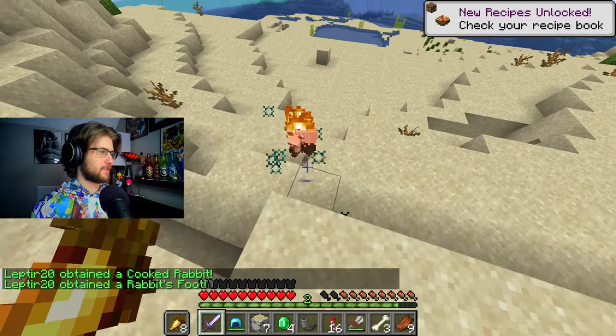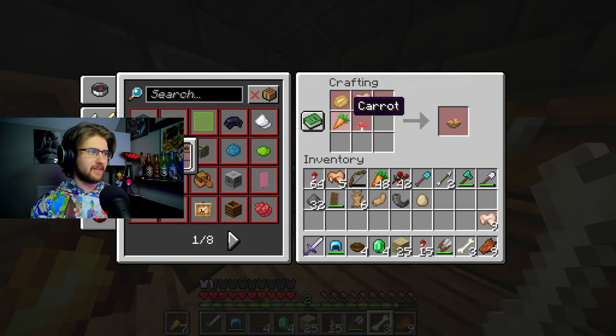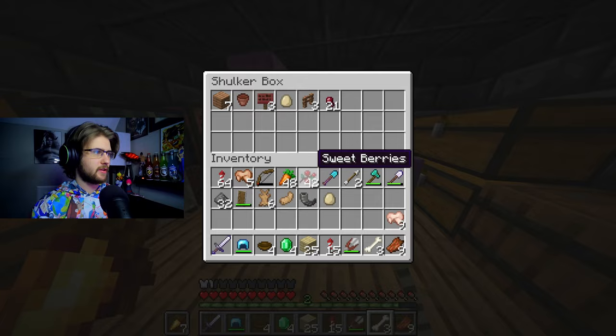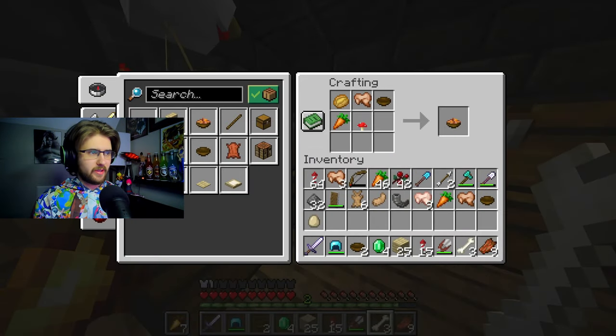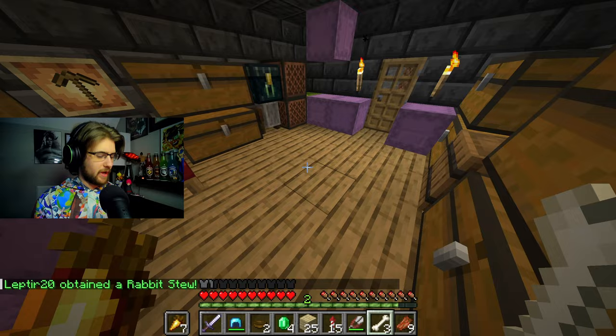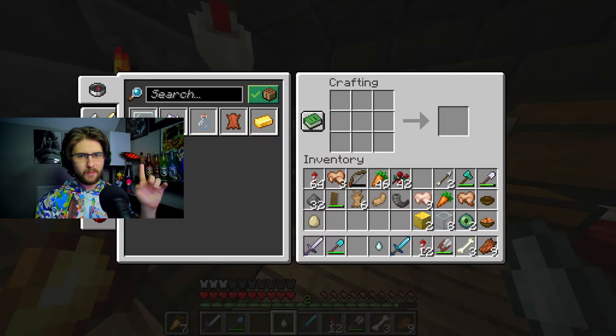We got a lucky rabbit's foot - maybe this time it'll bring me some good luck. Wow, that is kind of a lot for mushroom stew. Baked potato, carrots - we got most of this stuff. I think the only thing we'll be missing is just the mushroom. There we go - some good old-fashioned rabbit stew.